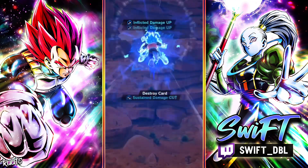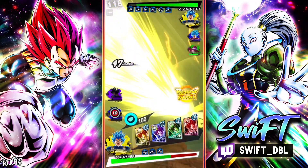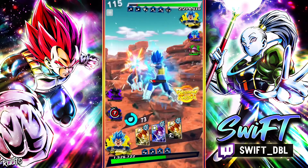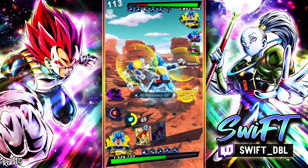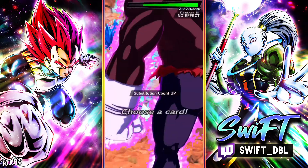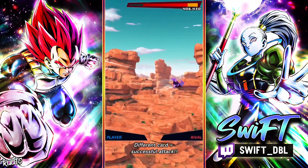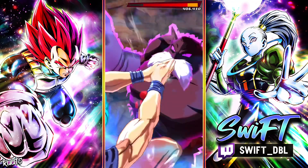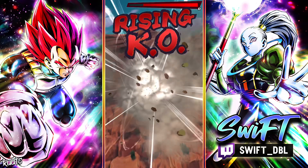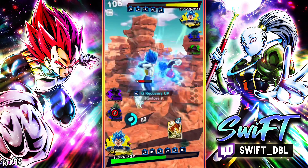Okay, I think I will go to Vegeta for this. I'm going to go close range and pop the green. I think I'm just going to rush. He sacks off Topo right there — I did not expect that, I thought he was going to go back to blue Goku. Okay, he tackles again.